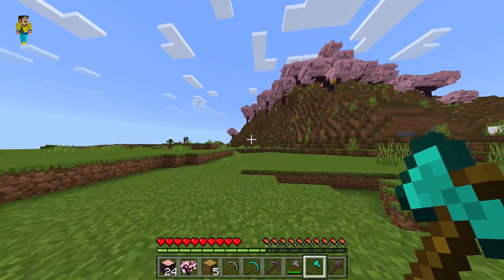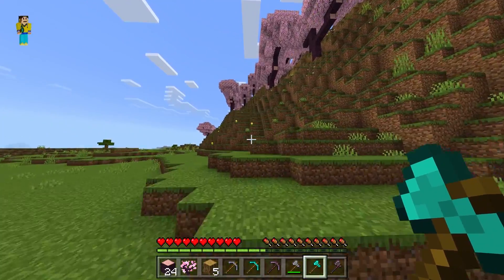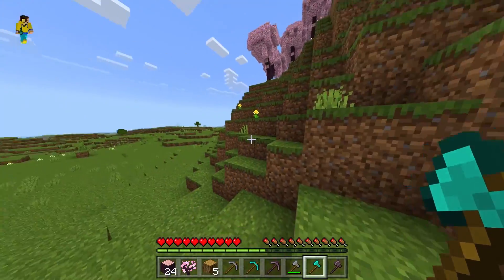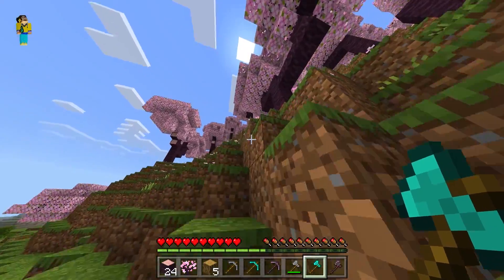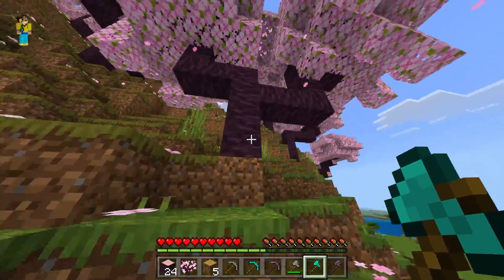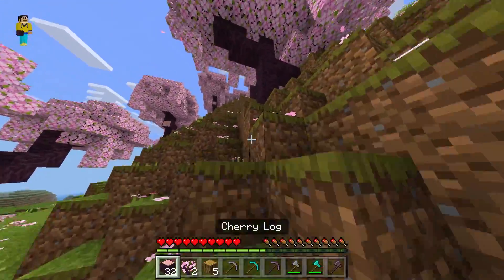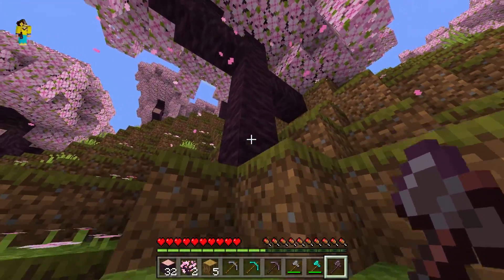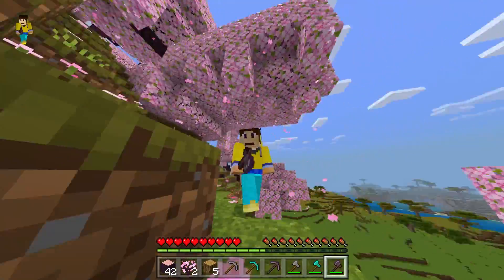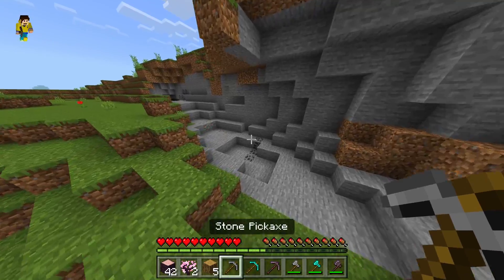Let's confirm it works with different types of axes. Here's a diamond axe — if it works on stone it'll work on diamond, so let's just quickly do it. There you go. And here's the netherite axe — let's mine this wood, and as you can see it works as well. Now let's hop into the cave to show how vein mining ore works.